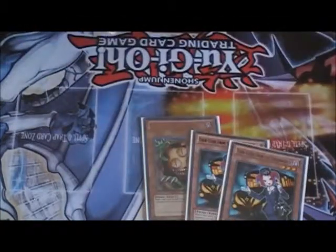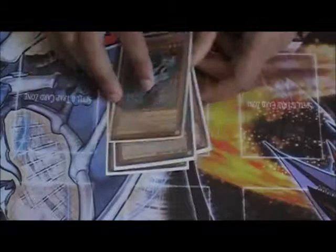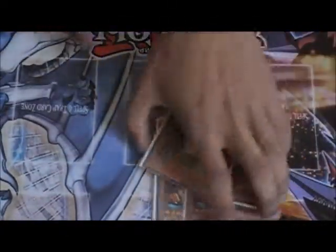I have my Tour Guide engine — I run two Tour Guides, Sangan, and Night Assailant. At first I didn't run Night Assailant because I just didn't like him, but after learning about his effect — about sending to the graveyard — I think he's a really good choice because you can just pitch him for Light Pulsar and get another card back. One card for Light Pulsar, that's fine with me. And two Reds is also good because you can just go into Giga-Brilliant and drop your Honest if you don't have any Lights in your hand or anything.